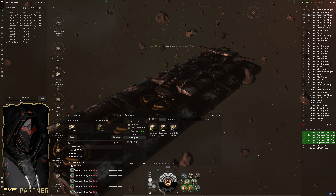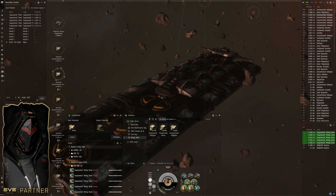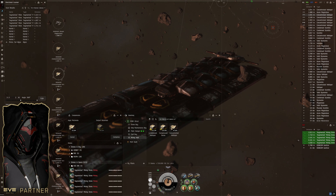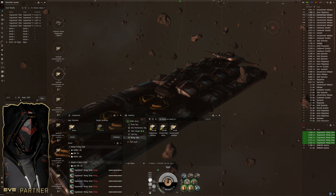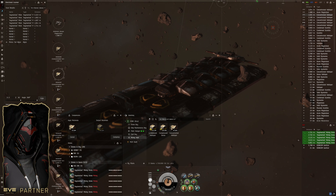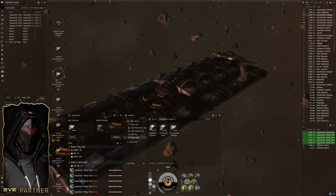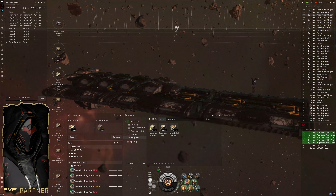Most likely the Nomad character will be the one we take out to nullsec. I might ship her out there with whatever equipment is needed and leave those assets in place, so she'll still be doing a lot of this normal stuff she's been doing, but we'll have a jump clone out in nullsec. On days we need to do nullsec mining, we'll jump her out there, she'll do whatever mining she needs, and we'll stockpile that as a secondary location.